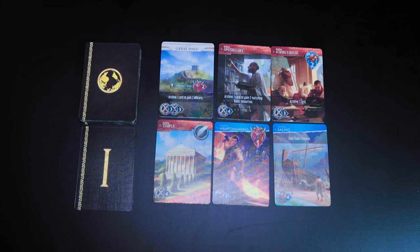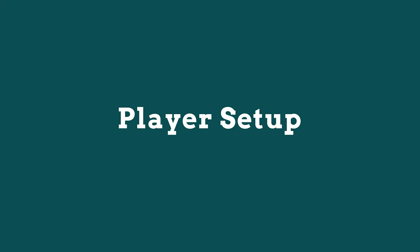Now for the player setup — choose your civilization. There are five to choose from in the base game: Japan, China, Egypt, Denmark, and Greece. This game is set up for Egypt and Japan.